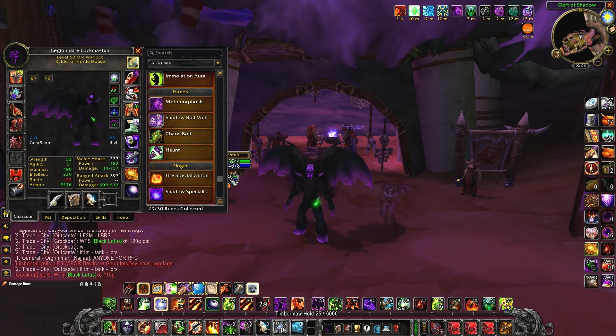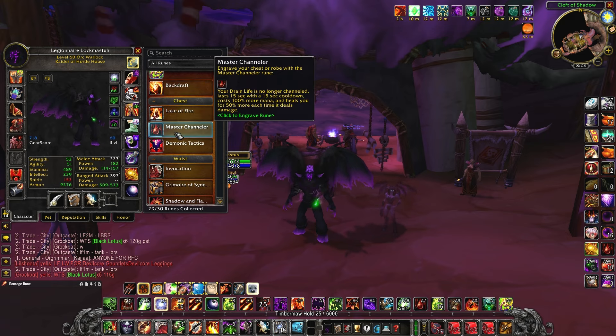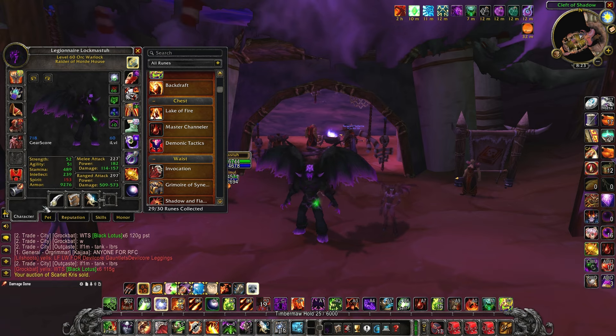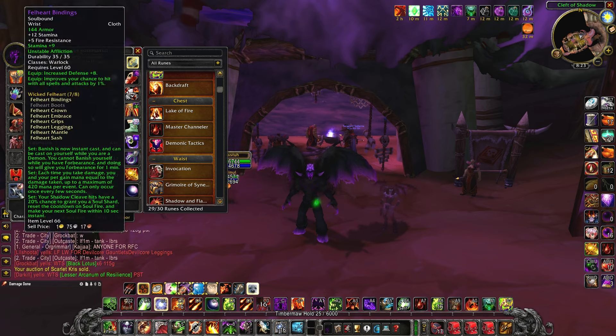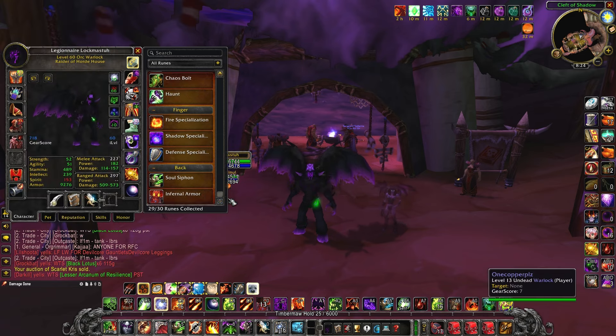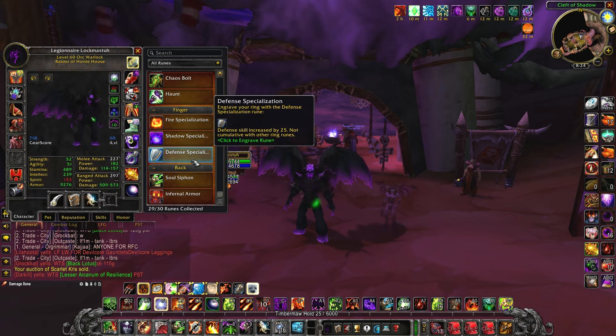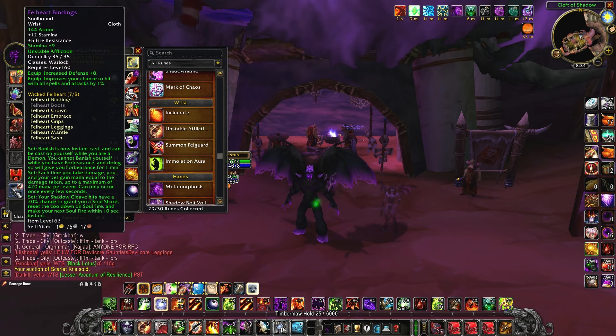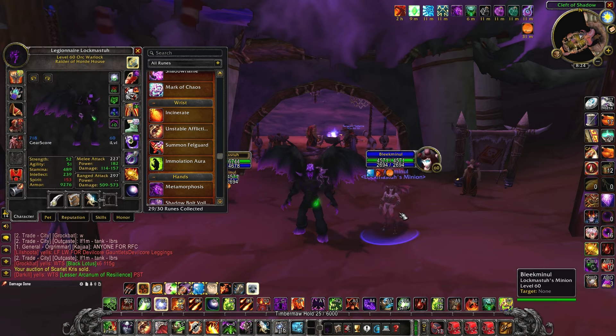Of course we have to have master channeler. With all our affliction and DoT abilities we're going to be using master channeler — it's our biggest self-sustain and a pretty strong damage-dealing ability. It synergizes really well with unstable affliction because the biggest downside of master channeler is that your drain life can be dispelled. But if we're running unstable affliction, we have dispel protection — if someone accidentally dispels unstable affliction they'll take a big burst of damage and be silenced for five seconds, so people tend not to dispel targets with unstable affliction.